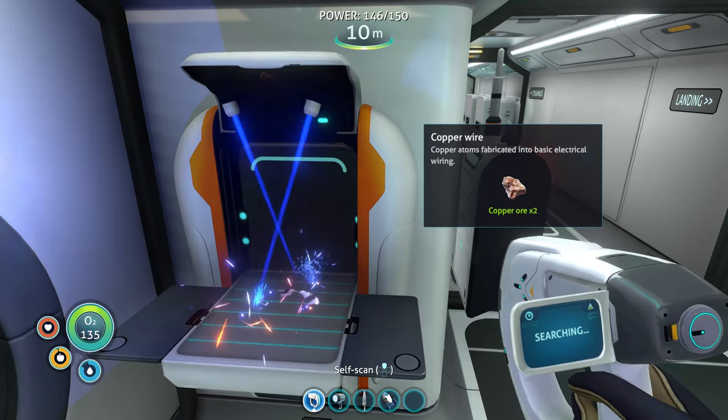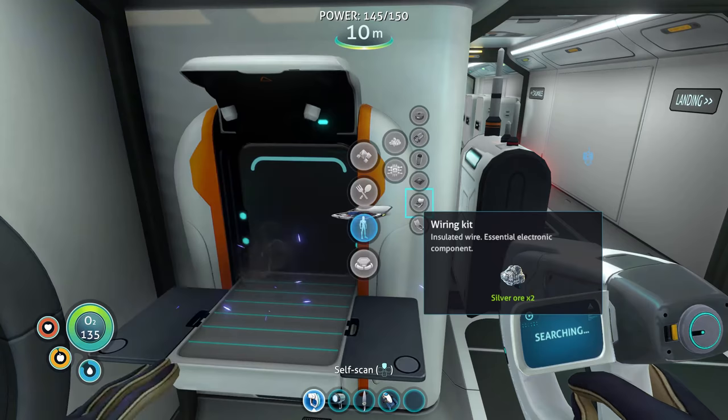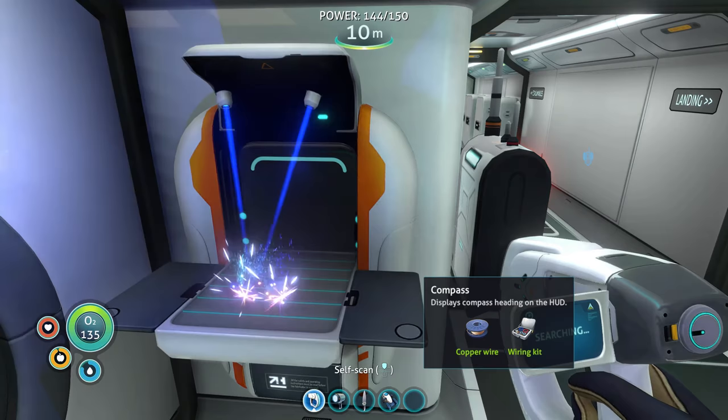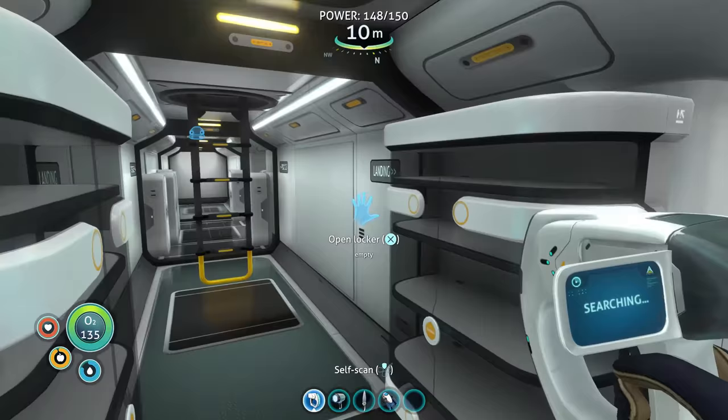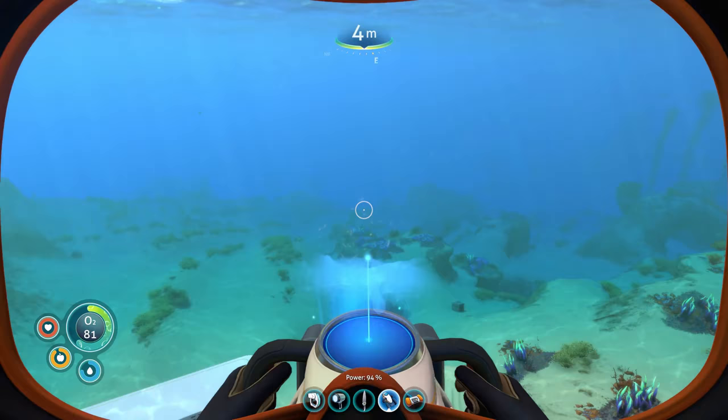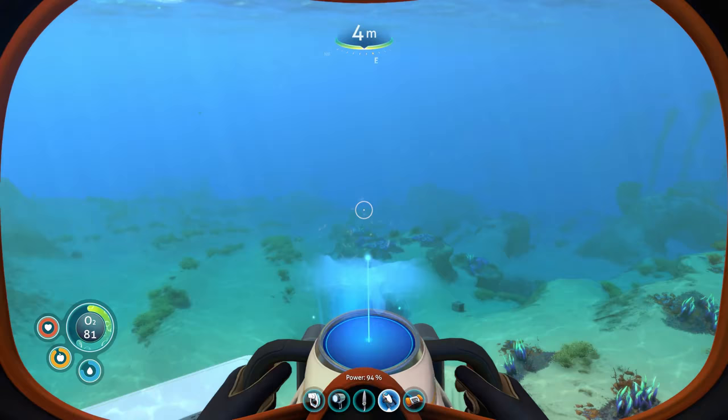Let's make this compass — we need copper wire and a wiring kit. Displays compass heading on the HUD. Yes! That's going to be nice. Is that automatically equipped? It does. And now we can see south, west, north, east. That should actually help with looking for stuff we have on the map.